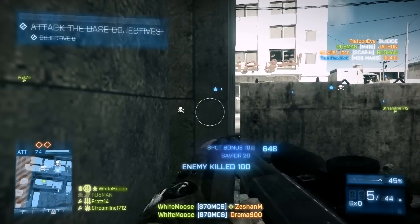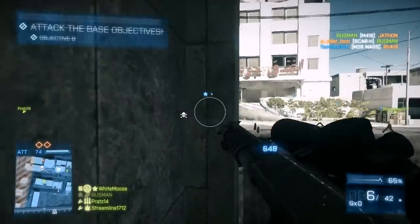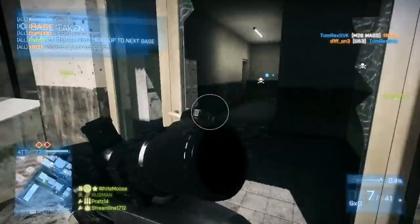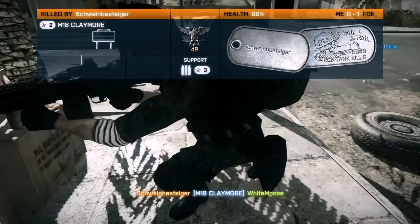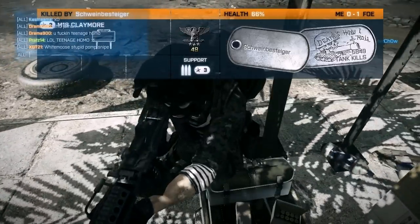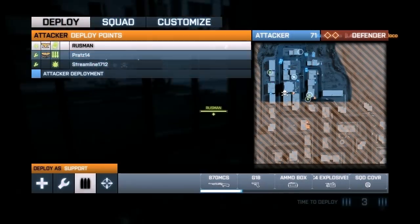One thing I don't like about this setup is I always have to scope, and I can't scope in when I'm reloading, so I have to kit switch to my secondary and then back. And of course, a claymore. Oh no — XGT-21. Stupid pump-set snipe. Yeah, very stupid. It's awesome. Deal with it.